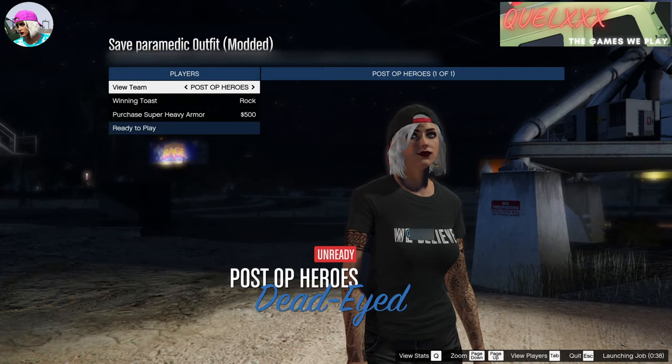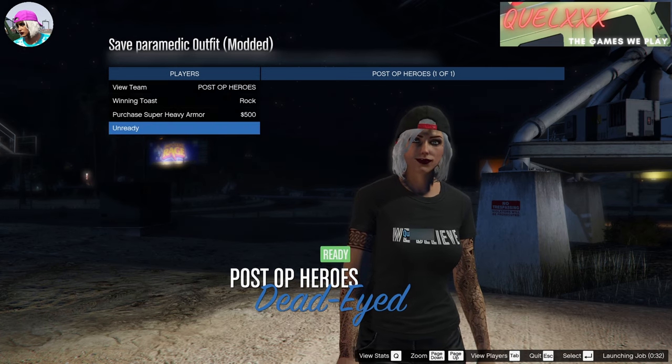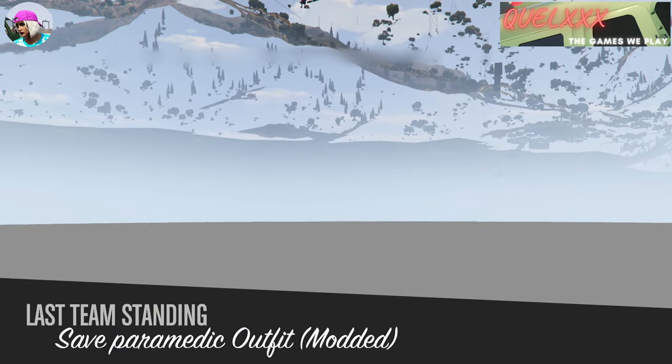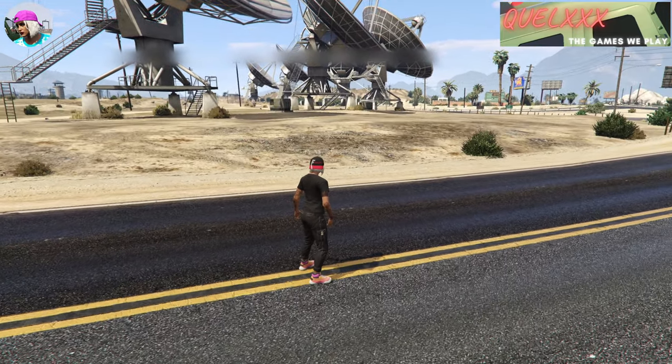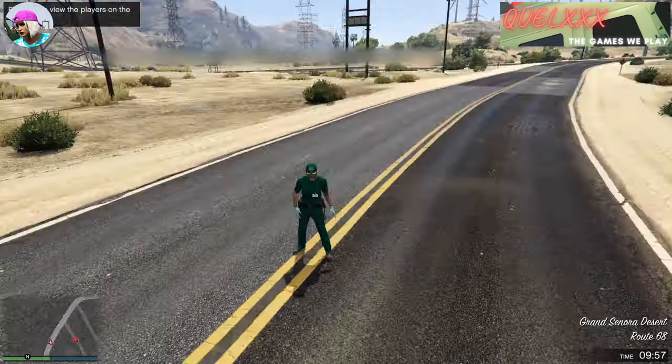So once you're at the ready screen, there isn't really much to do or select — you can just go ahead and select ready to play. Now this gave me a heart attack the first time I saw this because it's like we're under the map or something, which we actually are, but it'll just load fine. You also appear in your usual clothes and then the game changes that for you.